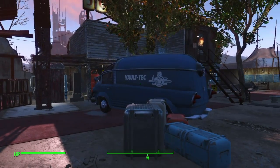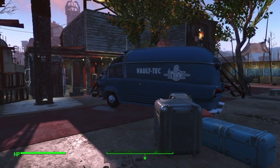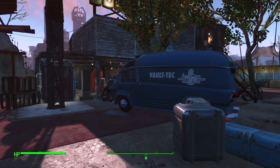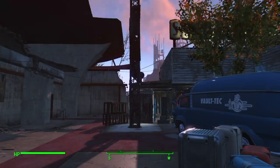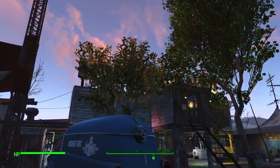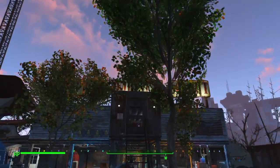Put the Vault-Tec van here — serves no purpose, kind of like the radio tower, but figured what the heck. I've got the settlement unlock mods that give you more to build, so it was there and I figured I'd put it in. Same thing with the trees and the super duper mart up top.